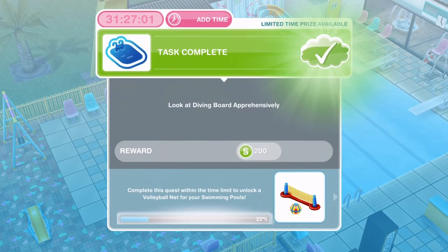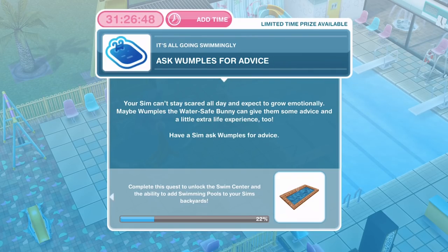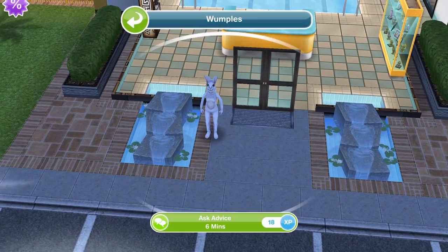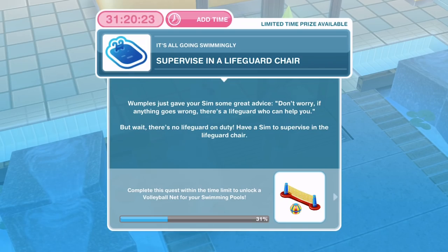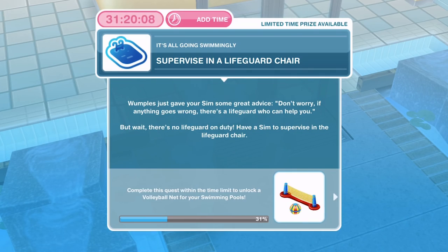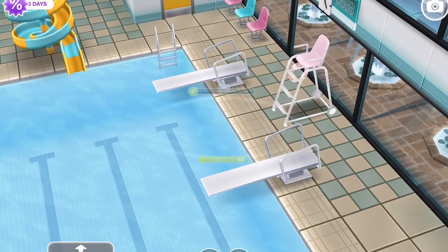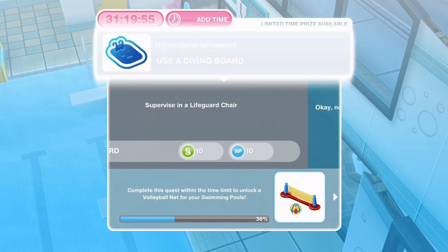We've finished looking at the diving board apprehensively. Now we need to ask Wumples for advice — your sim can't stay scared of water all day. Wumples the water-safe bunny can give them some advice. Let's go find her at the front of the swim centre and ask advice, which takes six minutes. After that, we need to supervise in a lifeguard chair — there's no lifeguard on duty! Click the lifeguard chair and supervise for six minutes and 24 seconds, but that completes straight away so you don't need to wait.